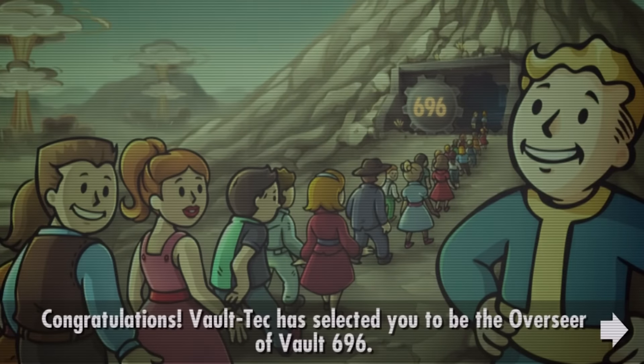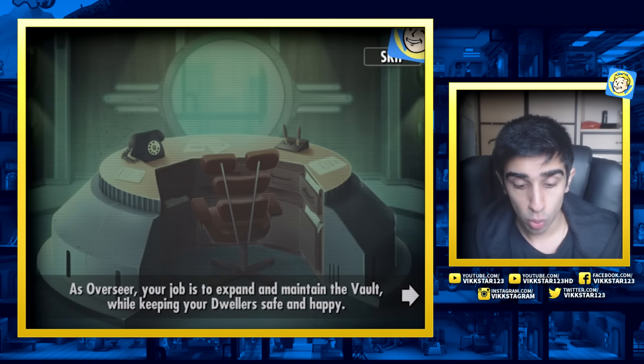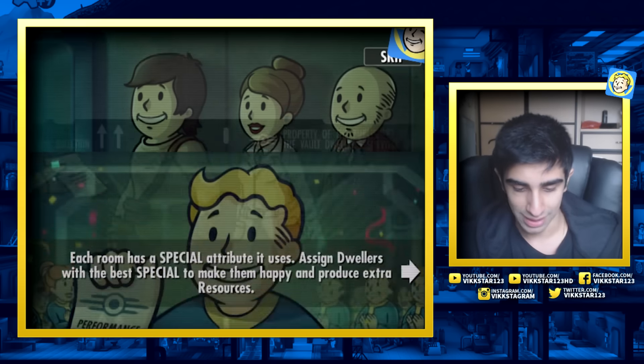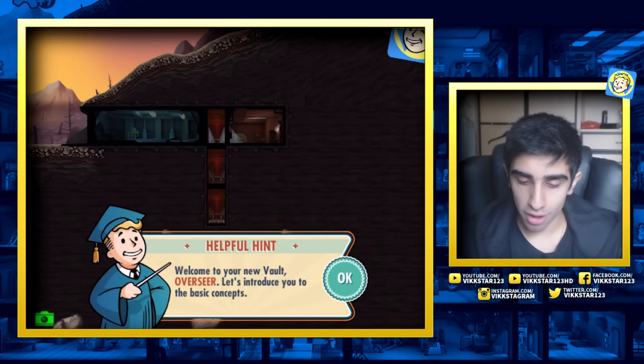Congratulations, Vault Tech has selected you to be the overseer of Vault 696. As an overseer, your job is to expand and maintain the vault while keeping your dwellers safe and happy. Each room has a special attribute that uses assigned dwellers with the best special to make them happy and produce extra resources. We'll give you a daily rating-based performance - keep them happy and do a great job. And we are in, let's start the timer.